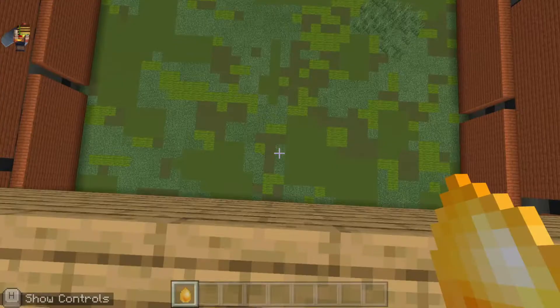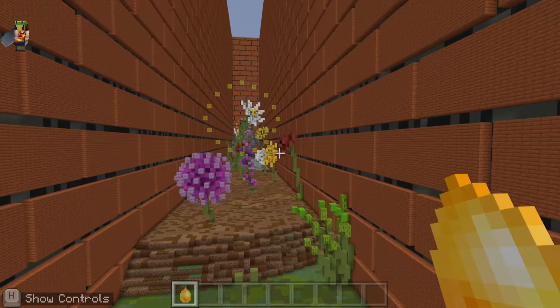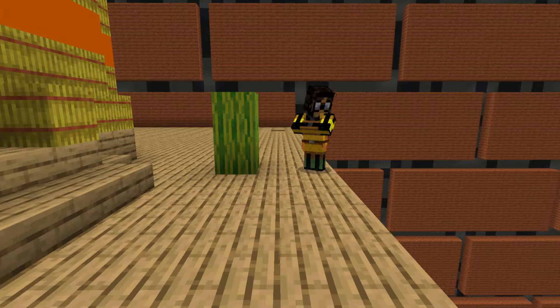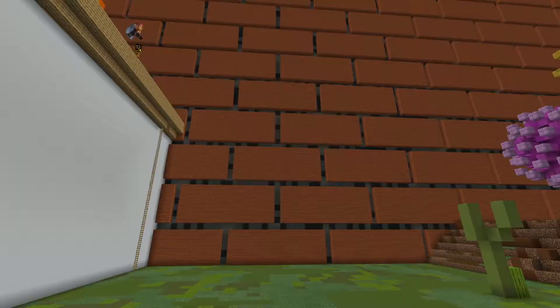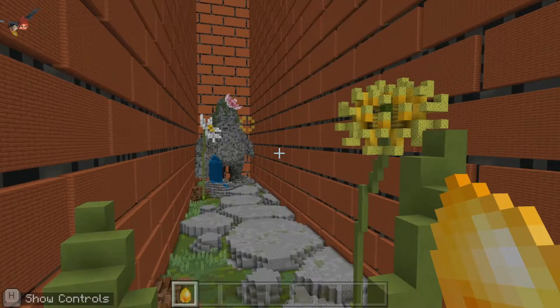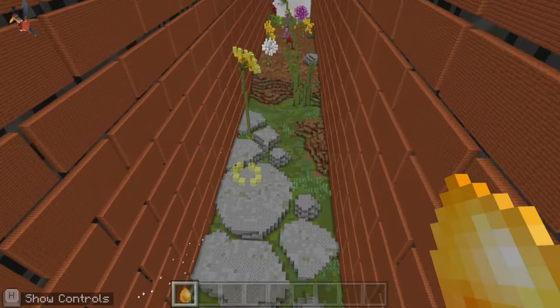The basics of flying are: find a high area to jump off from, then run and jump. As you fall, quickly tap jump and that will trigger the elytra and you start to glide. Your gliding direction is dictated by where you're looking, so keep your head up. Nectah can be used to boost your glide and power you in the direction you are facing. Right-click or tap while holding Nectah to boost flight.